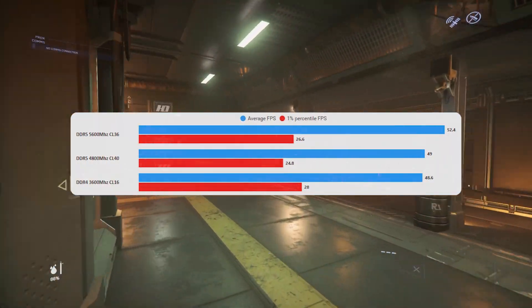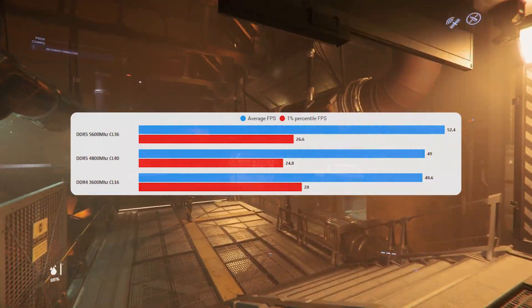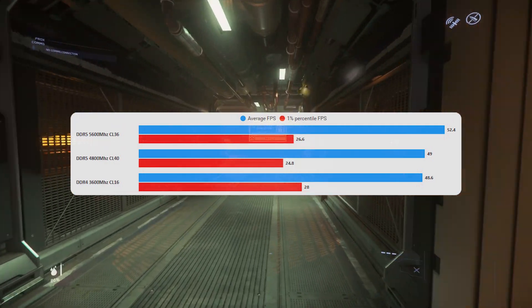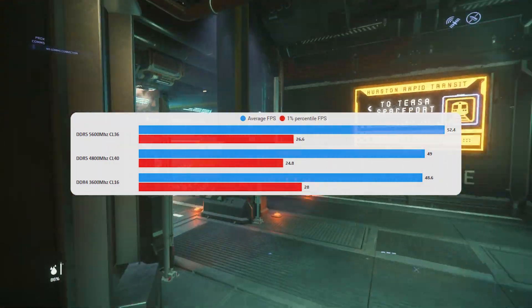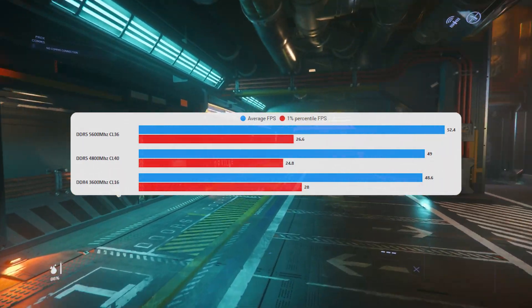With the XMP profile on, here are the full results — we've got a whopping 52 FPS. It's not a huge increase; the average is higher, but interestingly the 1% lows are lower for both DDR5 results. I think that hints at the fact that the latency for DDR5 is currently not as good as it is for DDR4.